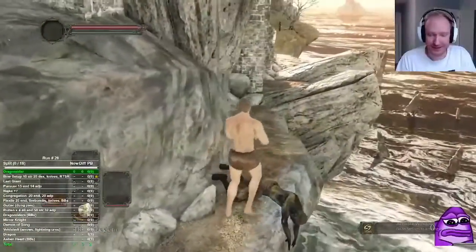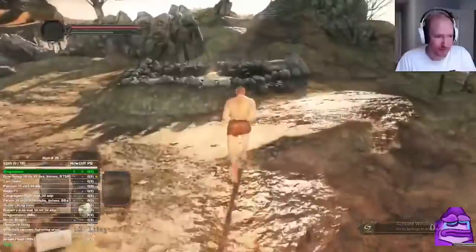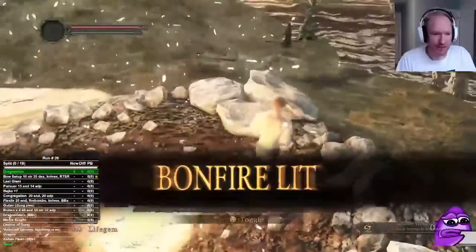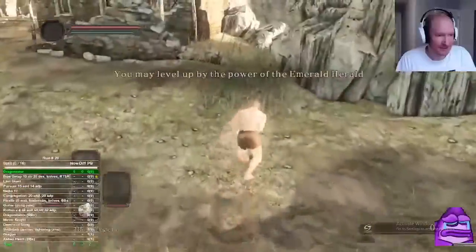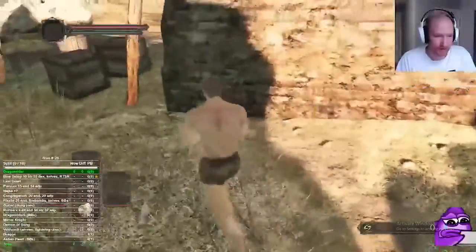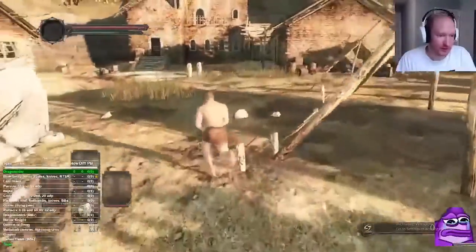Celdora route is probably the most popular and most common, so I'd recommend it for most non-meta runs. Shulva is better for magic runs. We're grabbing these souls as we go through.